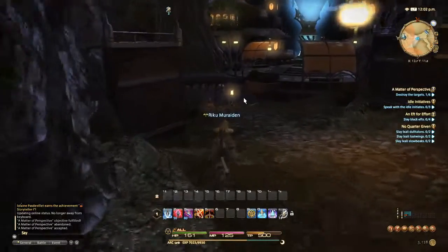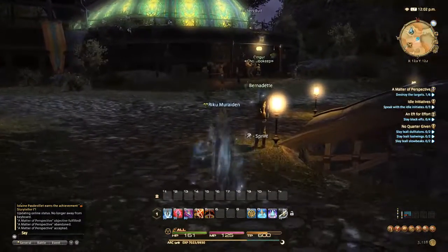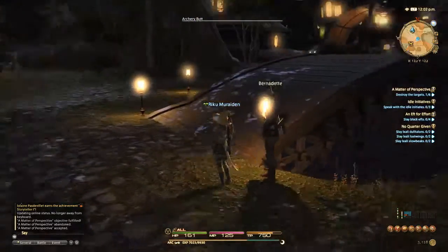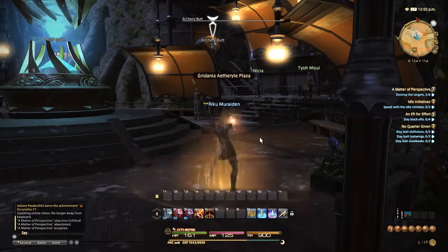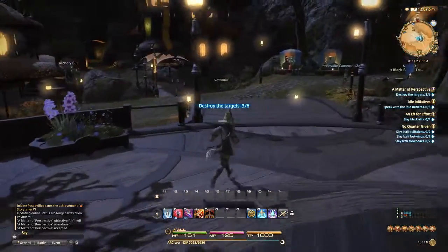So out here, there's a few areas — there's a lot in this area. Right here you can see that one. Archery bit — click it and attack it. So immediately. Then there's one over here. Not that hard to find.